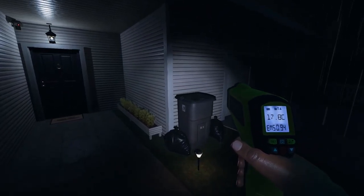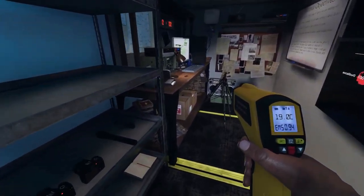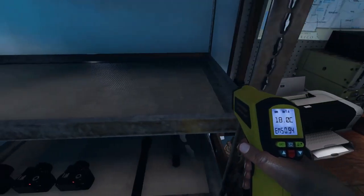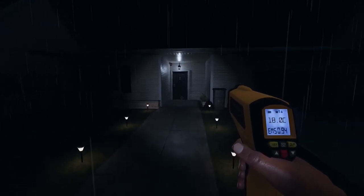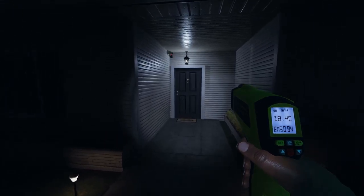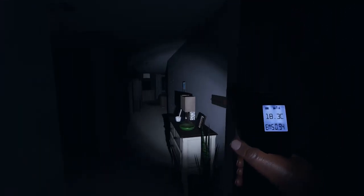Ruth Taylor is his name. Sees to respond to everybody — okay, that's not really going to be helpful by myself. Alright. Thermometer, check. Flashlight, check. What else should I take? Nothing really too specific, so I'll grab a book. Alright, let's go.